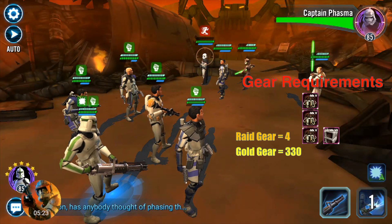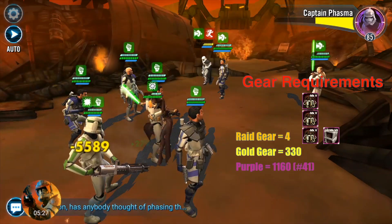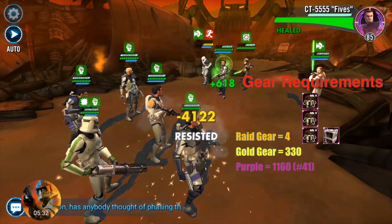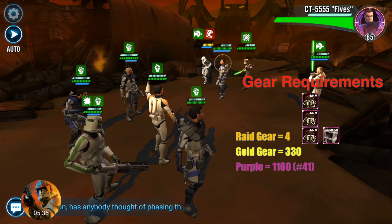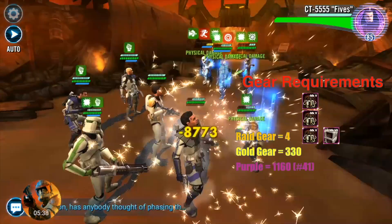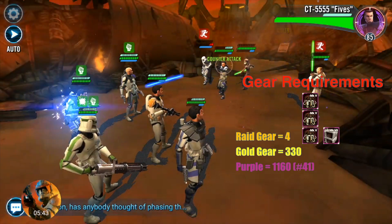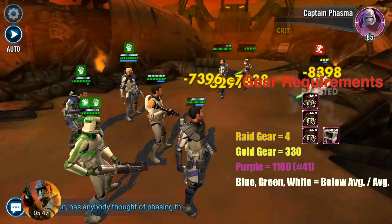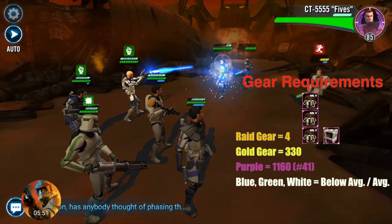For purple gear, the average is 1,110 and the Clone Sergeant needs 1,160, only slightly above average, making him number 41 in purple gear requirements. He is one of the few characters that actually prefers a lot of green and blue gear from gear 7 to 9, which is interesting. He will need Mark 6 Hypo Syringes, but most go to raid gear. Outside of that, he is way below average on green and blue gear and right on average for white, so gearing him up is actually fairly easy until around gear 9 or 10.